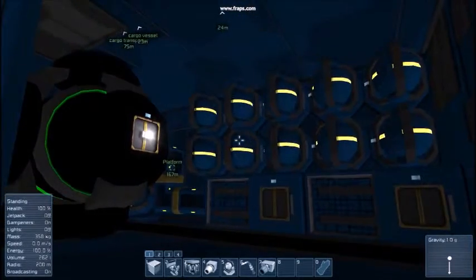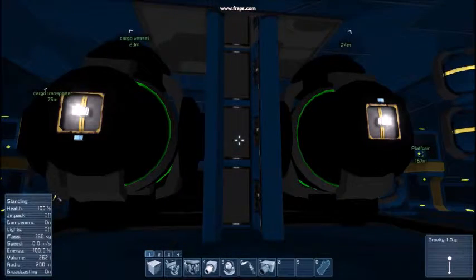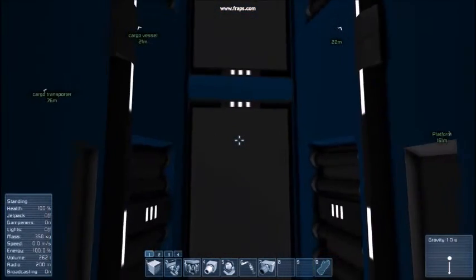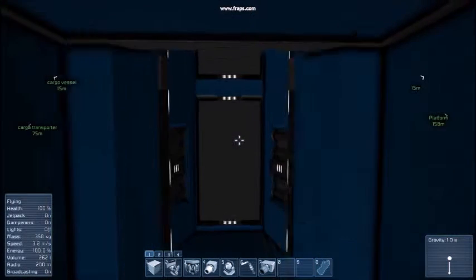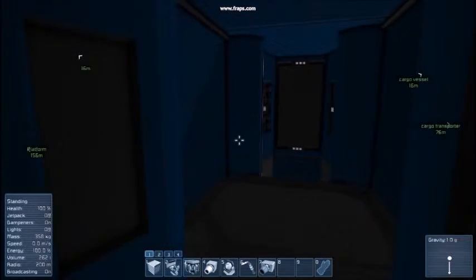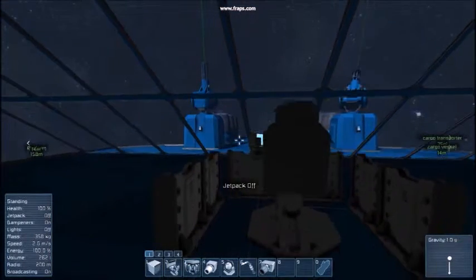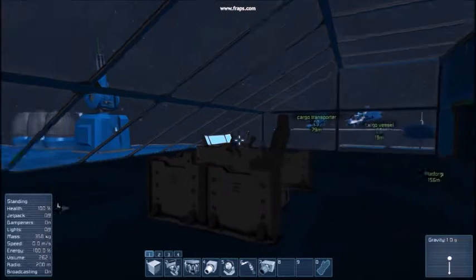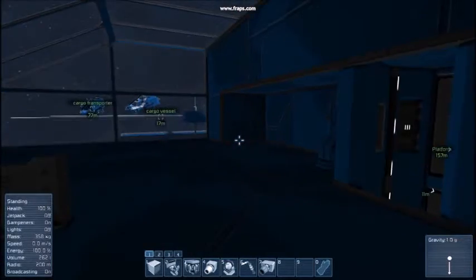It has four assemblers with two refineries. It has a lot of gyroscopes of course, and it also has two reactors for its power. If we go up here, we go to the bridge of the ship, which is protected by two interior turrets.